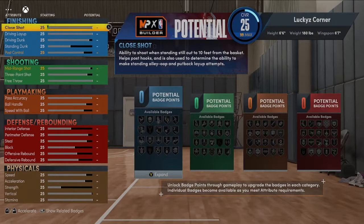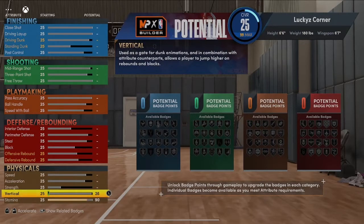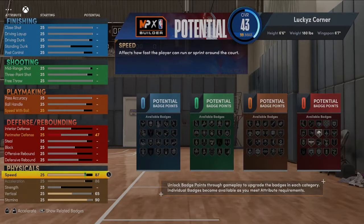Starting at the bottom of the attributes, we're going to put stamina at 90. The vertical is going to be a 65 — it's Reggie Miller, he's not taking off. We're not touching strength. For acceleration and speed we're going to max those out at 86 and 88 — Reggie wasn't an athletic beast in my opinion.